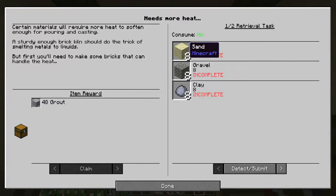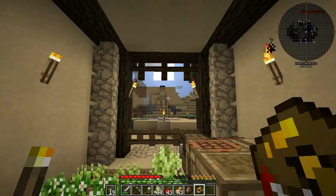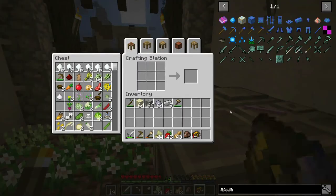Okay, what are we missing? One of two retrieval tasks - certain materials will require more heat to soften enough for pouring and casting. A sturdy enough brick kiln should do the trick of smelting metals to liquids, but first you'll need some bricks that can handle the heat. We need eight sand, eight gravel, eight clay, and eight grout. So we still need to make some grout - let's go ahead and do that real quick.